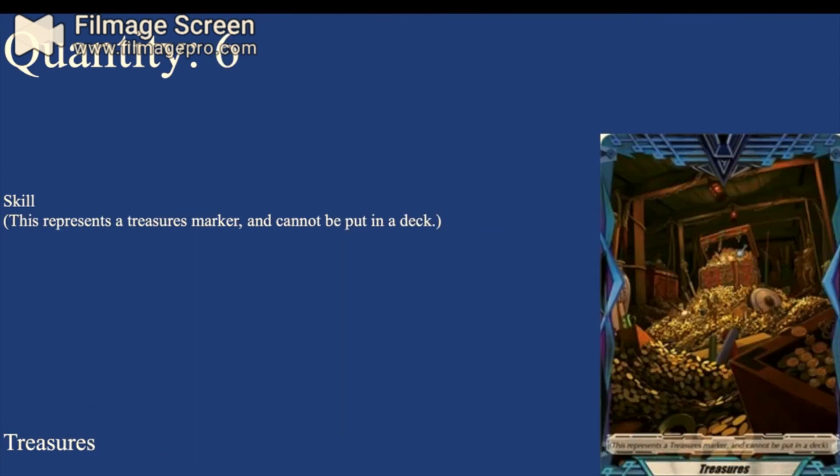The treasure marker token represents a treasure marker and cannot be put in the actual physical deck — you normally put it with your gifts and quick shields. You only need six of them, because to place a treasure marker it has to go on an open rearguard circle, and since you only have six circles total, you only need six. You do actually need to play all six. The treasure card is important, and it's only about 13 cents per copy right now, so go buy some.